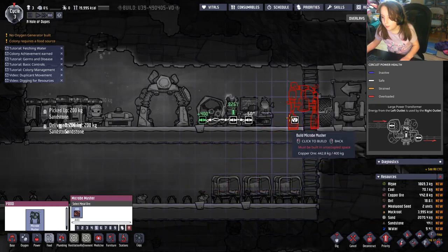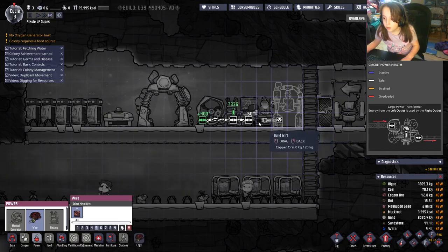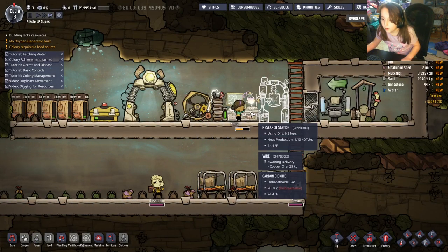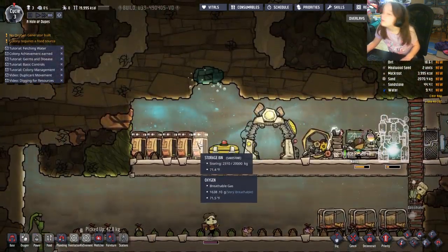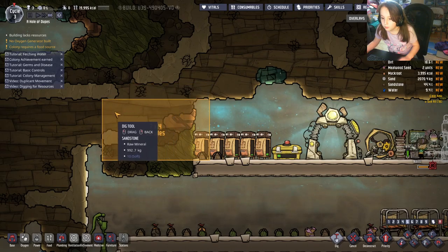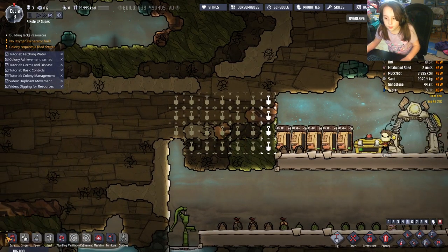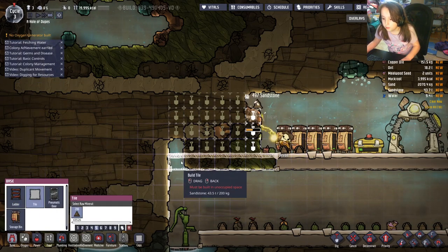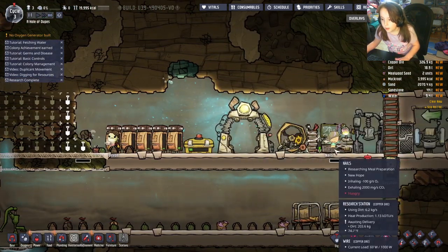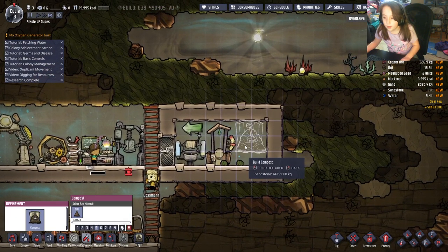You'll have a micro musher for food. I think you should put all your power things close together so you don't have to use as much wire. I'm going to dig this out and place some stuff right here. When you hear that research completion sound, that means you've finished researching — we got our first technology done.